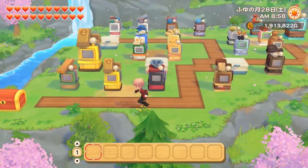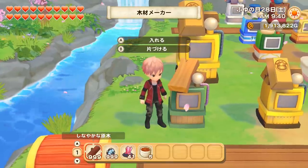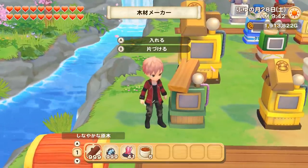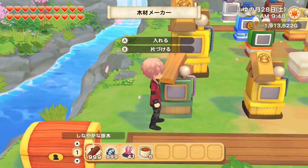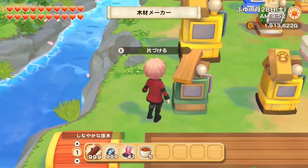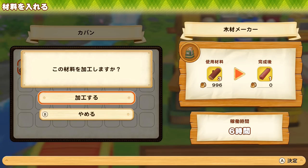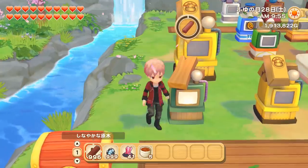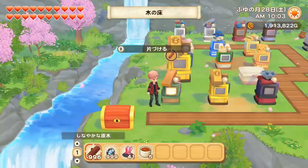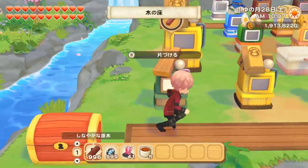Let's start with the simpler ones. The first is the lumber maker — you will unlock it after you reach level 2 of logging, so probably on your first day of playing. Basically what it does is transform logs into lumber: it takes three logs and transforms them into one lumber. There are five different types of wood in this game so each one will take a different amount of time.